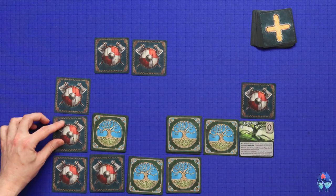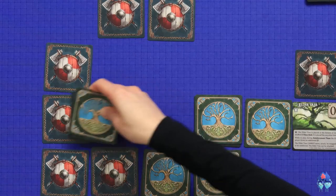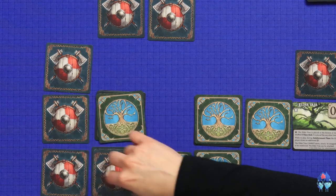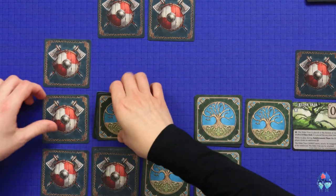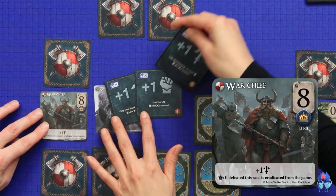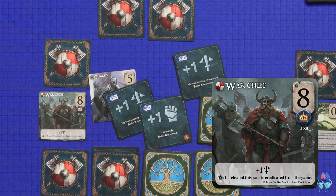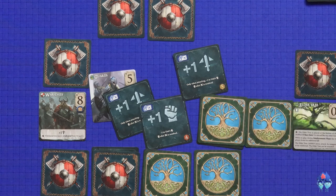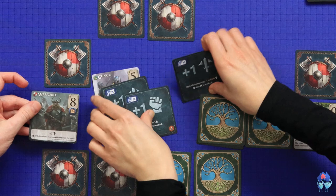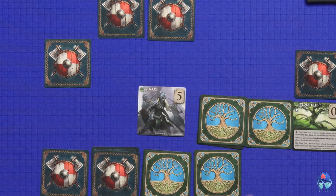I'll draw my second reinforcement and place it here. Strong attack behind enemy lines - I'll attack. This is reinforced and this is not, so we'll see what happens. That is my Warchief - and Stella's Guards also have a strength of eight. Eight against eight - mutual destruction! But because my Liege is destroyed, that is the end of the game. And Stella wins the game! Good game.